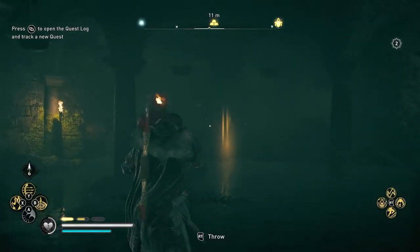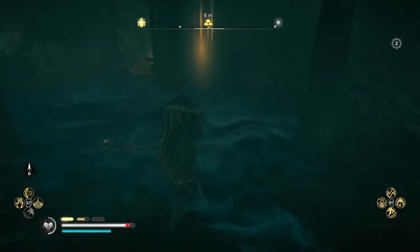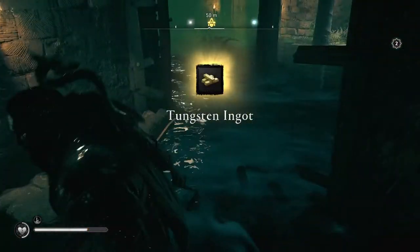Go into the third room, pick up that oil jar, run back and throw it at that corner rubble wall there. That's going to open the big daddy chest, because that's going to give us our tungsten ingot.